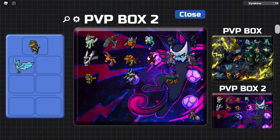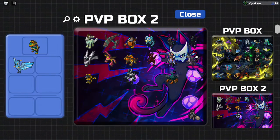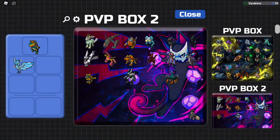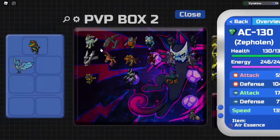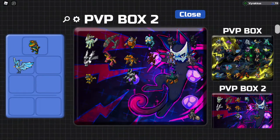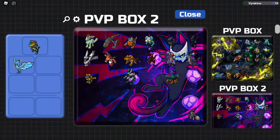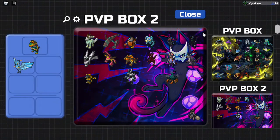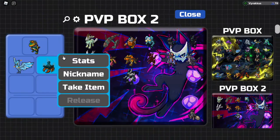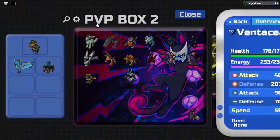Infernix is really weak to earth. There are a lot of options for earth resist — you could use a plant type like Mollumerk, or you could use a Zephalin to be immune to earth. The issue with Zephalin is that Himber completely destroys it, so you could also go with a bug type for your earth resist. I think we might want to run Ventation.